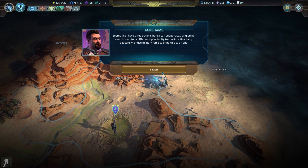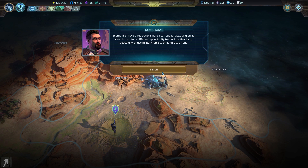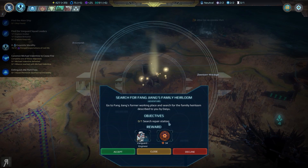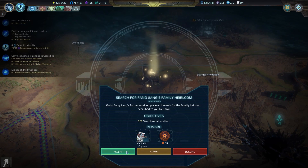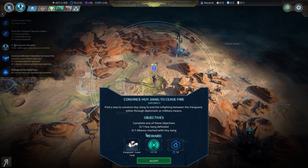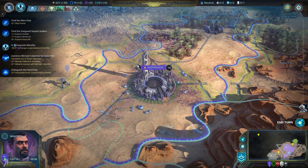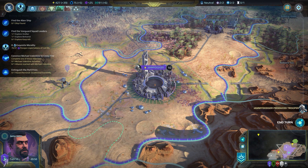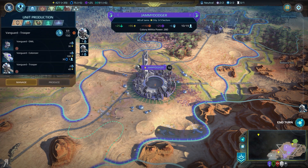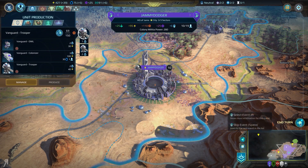Seems like I have three options here: I can support Lieutenant Jiang on her search, wait for a different opportunity to convince Mr. Jiang peacefully, or use military force to bring this to an end. So I can search the repair station, or I can just destroy him in all kinds of ways. I really don't know what to do as a result of that, but I suppose we will see.